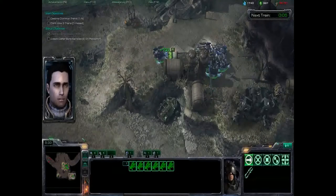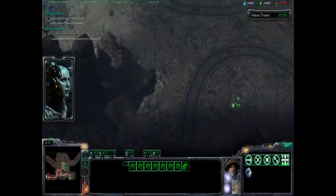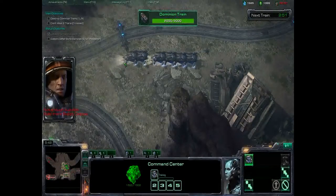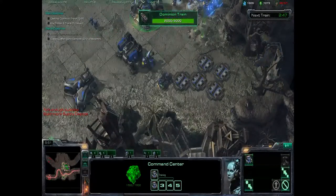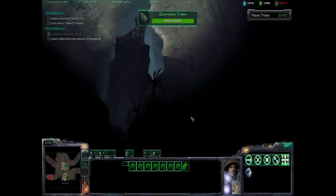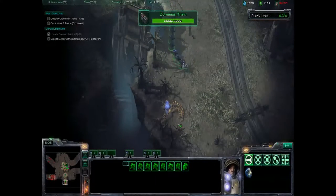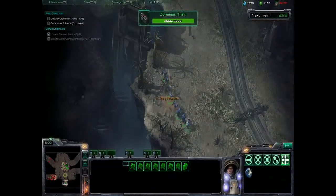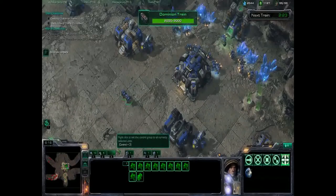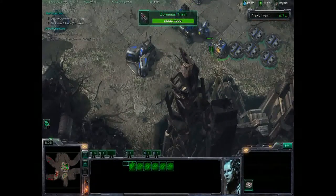Even at normal level, though there's not as much defense, the significant increase in the units' lives alone — just because it requires more time to destroy them — makes the mission a lot more difficult. We're going to go ahead and find that last set of Defiler bones. This is kind of by memory, but if you draw a straight line from where the two highlighted Diamondbacks were and go almost straight south, you'll come across that last set of Defiler bones. You can also pick them up on the fifth train in the hard and brutal levels.